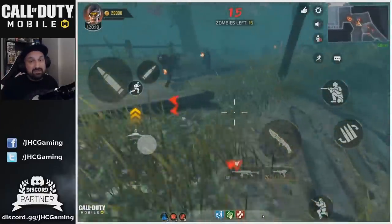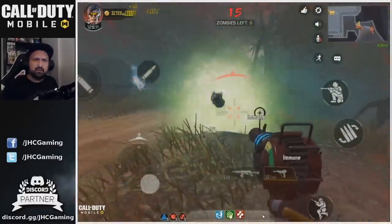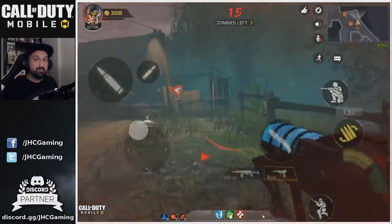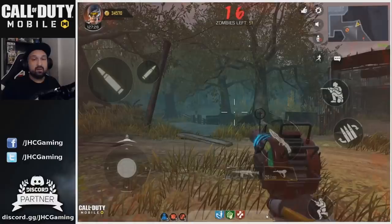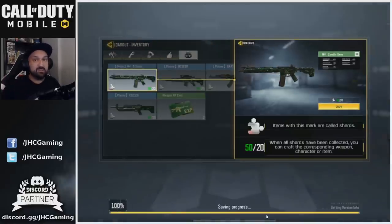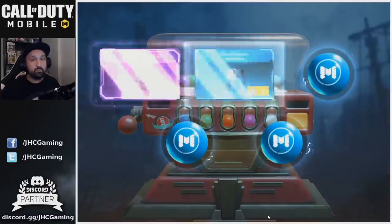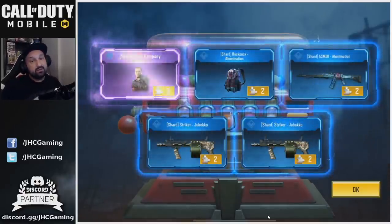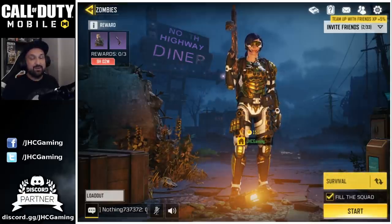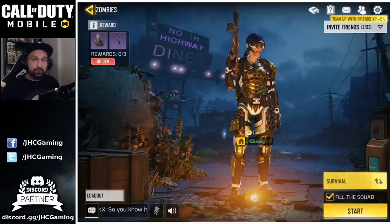Round 15, if you have ray gun ammo, is super easy. Just let the dogs spawn, run around in the same area, and spam your ray gun to kill everything. The enemies aren't always the same — sometimes it's Avogadro, sometimes Brutus, sometimes the inferno guys — but the ray gun handles them well. As soon as round 16 starts, just quit and do another run. It takes 20 to 30 minutes depending on luck. If you cleared round 15, you're guaranteed five rewards: one purple and four blue.